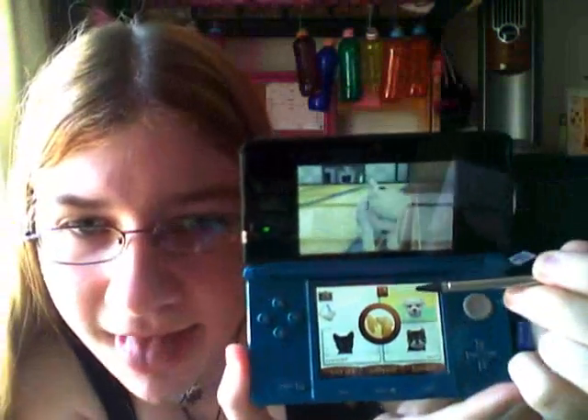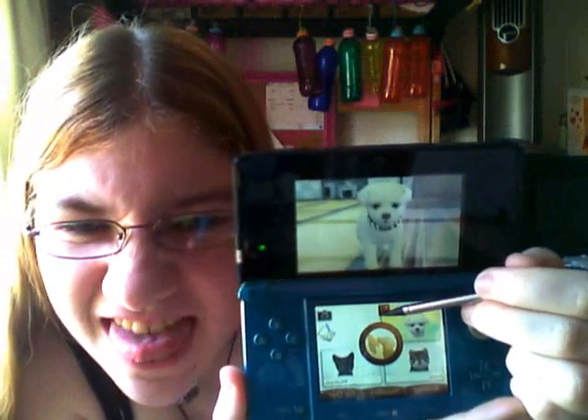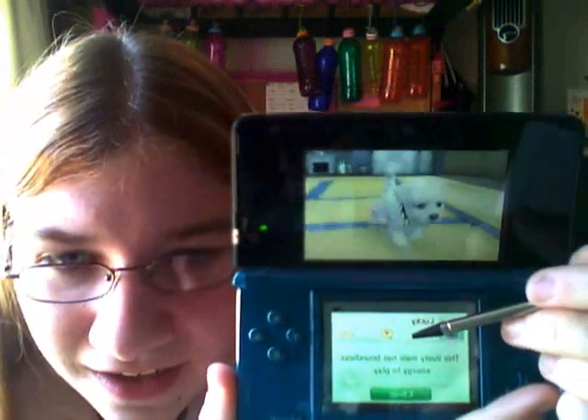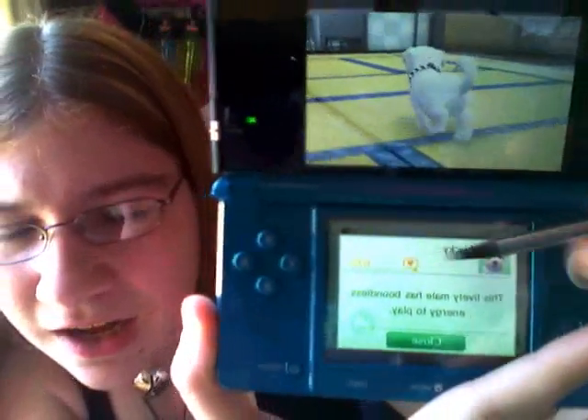Dog's happiness — if you go to this screen and click on their picture, you can see their happiness for the day. I'm assuming it goes up by 200 every day. Lucky's at 670 right now. I haven't had much time to play with him today, so I've got about 130 more to go because this is my fourth day with them.